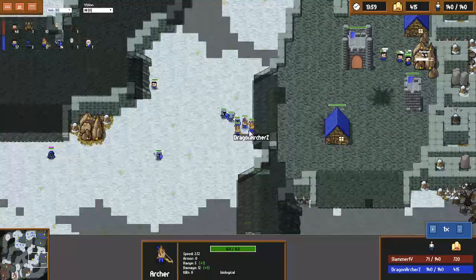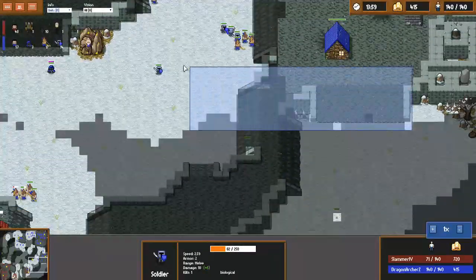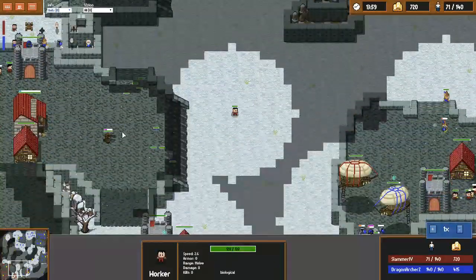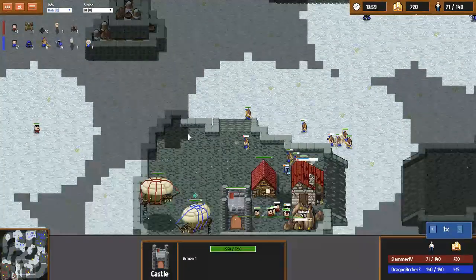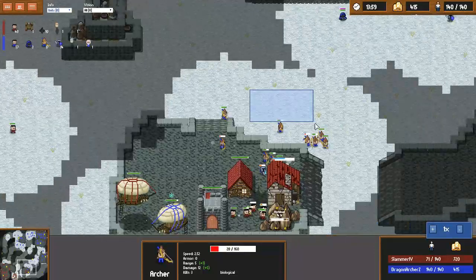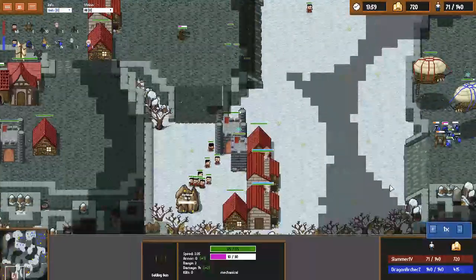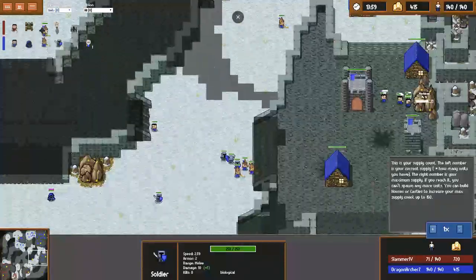So this is a really textbook game for rax versus mech. The key point is the way that DragonarcherZ is able to expand with such impunity and get a really strong economic advantage. As a mech player you're kind of expecting your opponent to be in that position, so you have to realize that you're always going to be playing from that economic disadvantage. Certainly you can see with the amount of money I've collected that my macro was a little bit poor here — I needed a lot more towers to really stop this attack, and I needed to not have my units isolated out in that position.